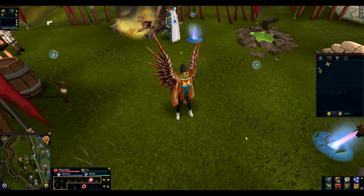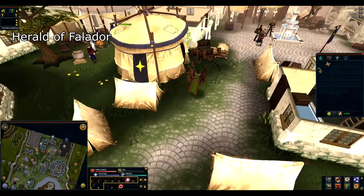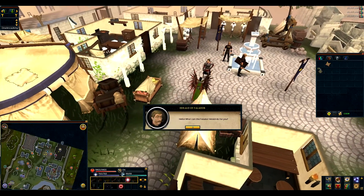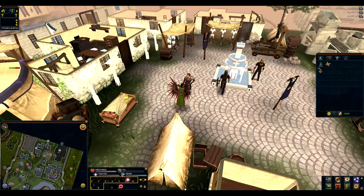To start the mini quest just read the notes. Then go to East Falador and talk to the Herald of Falador. After getting the cape, go to Falador's castle.